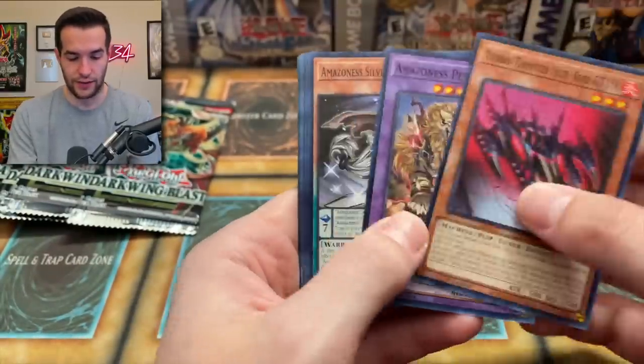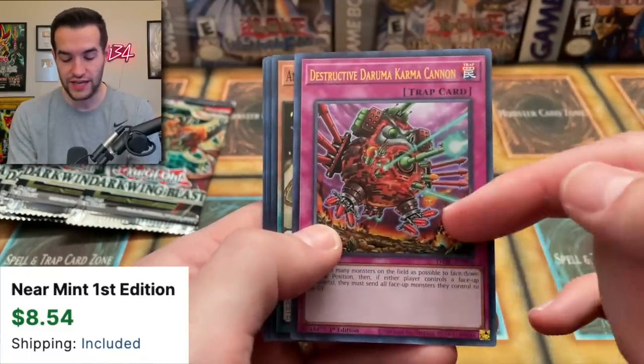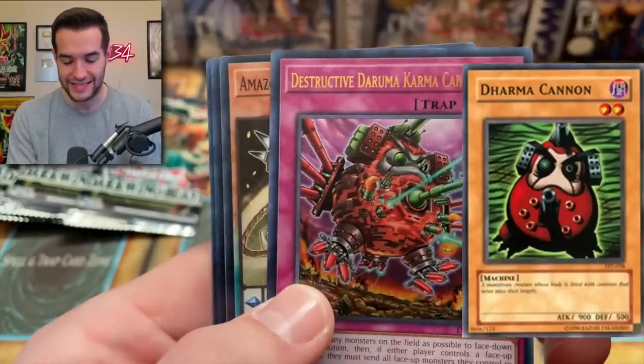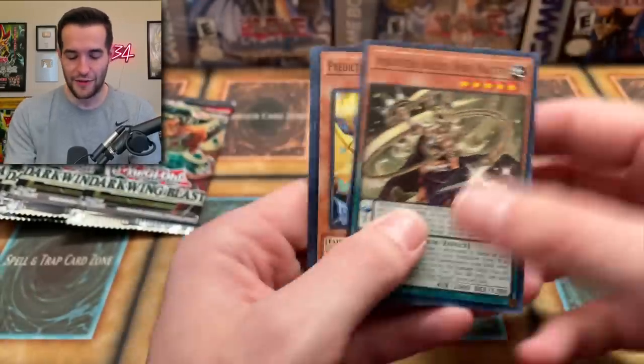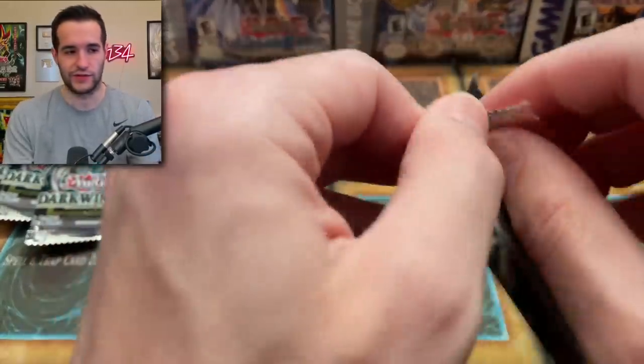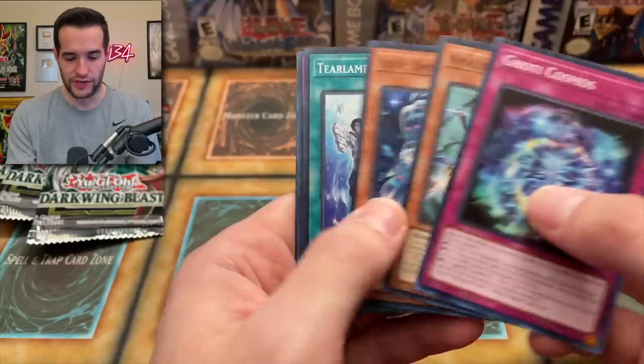Will we get a Starlight? It would be amazing if we did. Destructive Durama Karma Cannon — this is like the remake of the Karma Cannon guy. I recognize him now, he was like a normal monster. He's like a little red guy, and he's red in this too. Very cool that they actually brought that back. I don't know if it's any good but very cool.